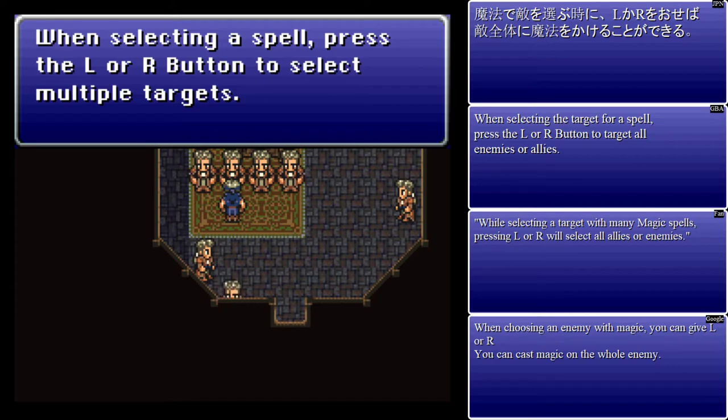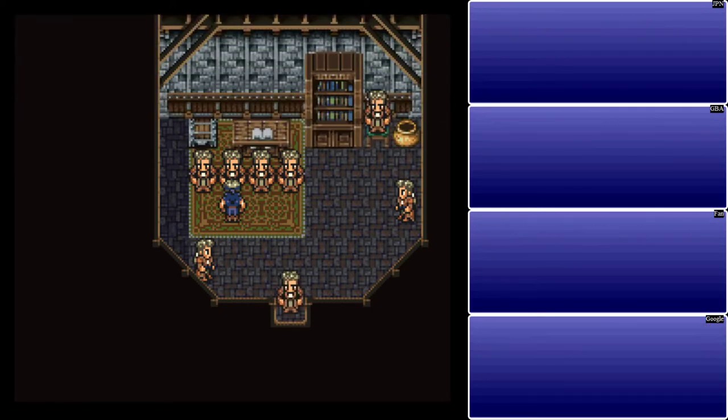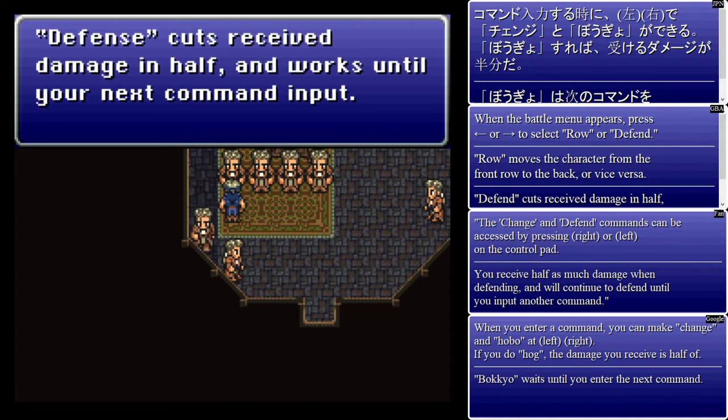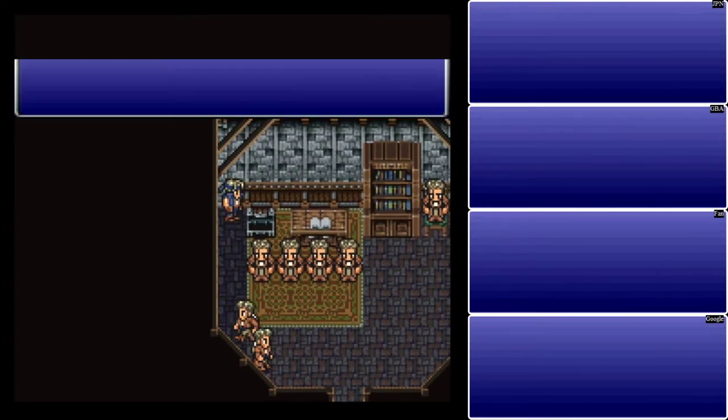Selecting a spell — press the L or R buttons to select multiple targets. Left or right on the control pad to select row or defense. So you can change your row or just defend. Defense cuts things in half.